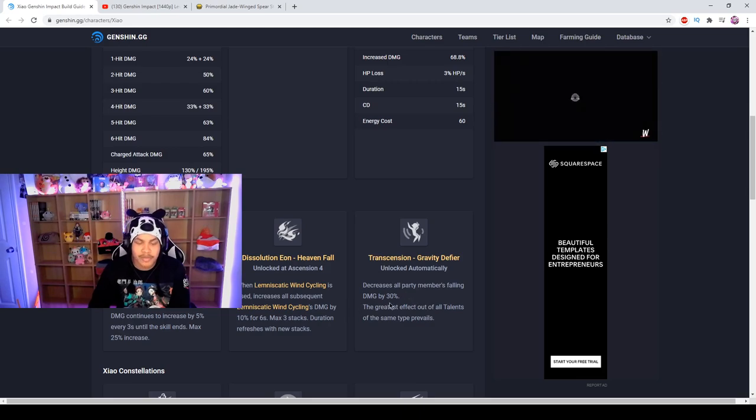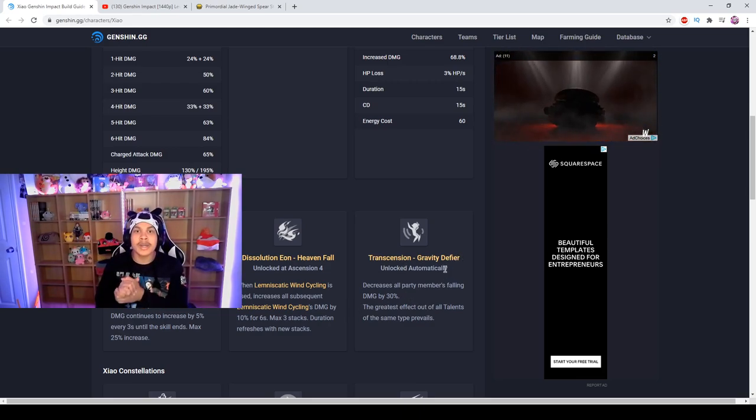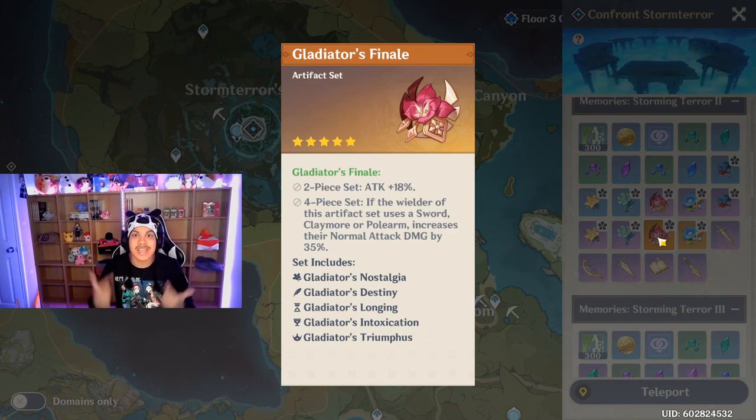He also has Gravity Defier, a passive that decreases all party members' fall damage by 30 percent. Now let's get to his best build — Gladiator's Finale. This isn't just obviously Gladiator's because there are certain substats you're going to be looking for on this set, and I'm going to go over that right now.